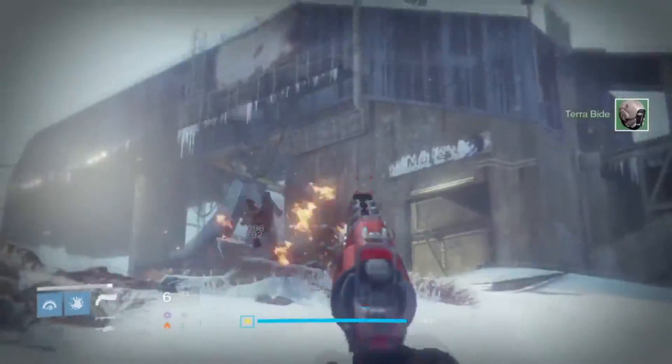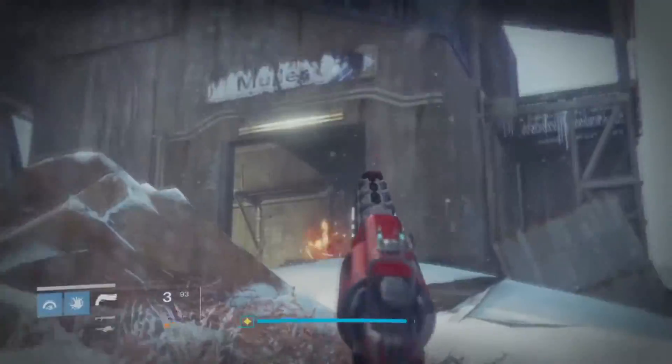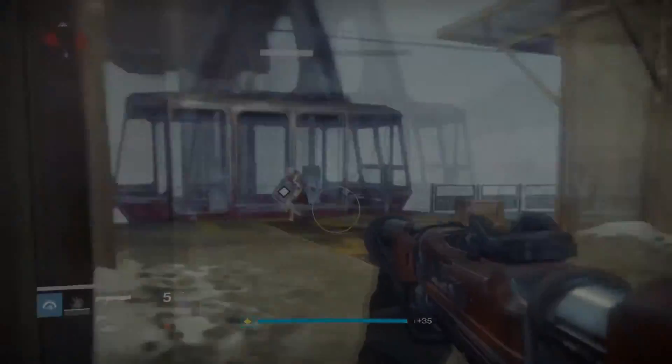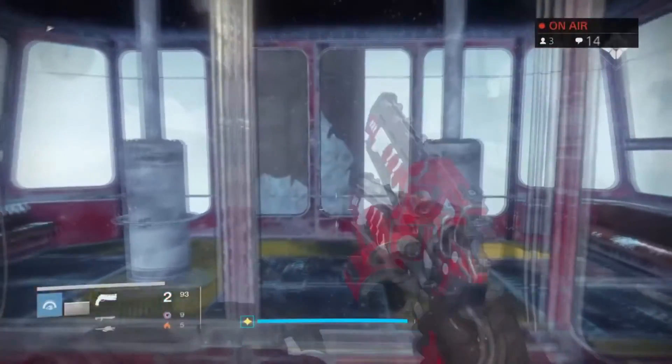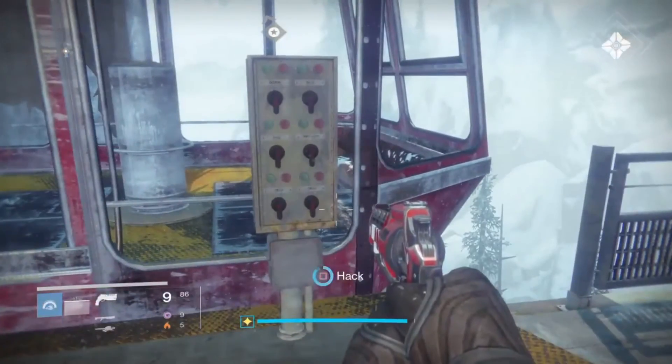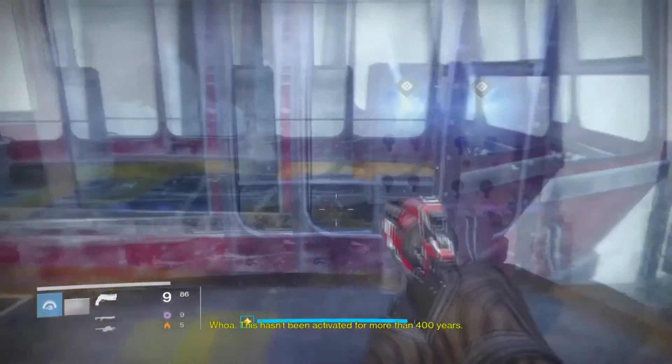Before you get there, you'll find a couple of vandals and dregs, so you have to kill them off real quick. After you've killed those dregs and vandals, you have to make your way into the gondola and send the ghost into the two boxes to decode them and start the gondola and get it going.